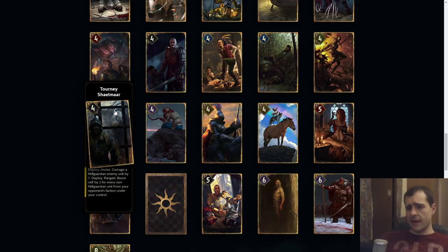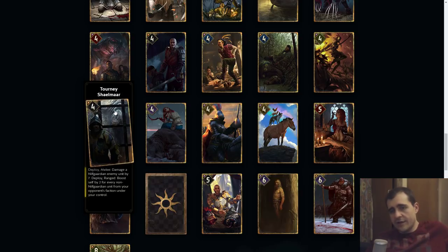Turny Shellmar: damage a Nilfgaard guardian enemy unit by seven. Deploy ranged: boost self by two for every Nilfgaard guardian unit from your opponent's faction under your control. So either you play a bunch of assimilate synergy cards and slam this guy down for a big Turny Shellmar, or you take out the big spy you played or boosted on the enemy side. Most likely going to be a key card in an assimilate deck, and it's also good in a long round. The cost is hard to say but I think this could easily be an eight to ten.